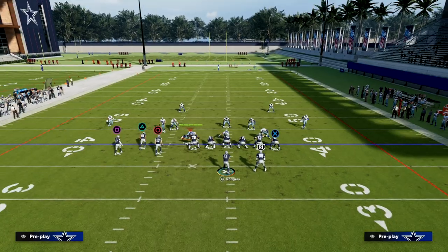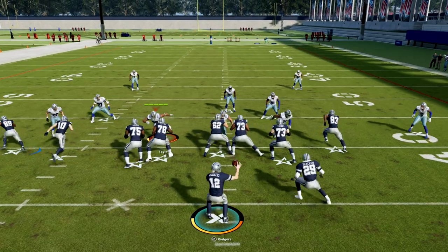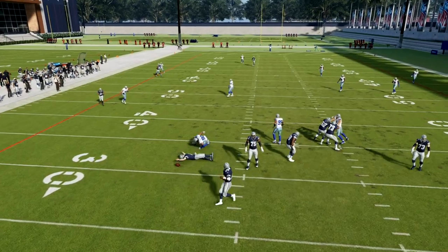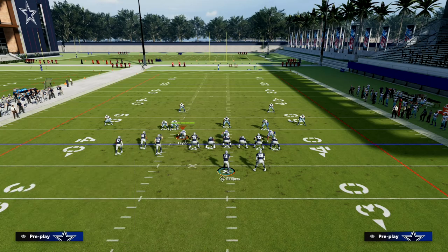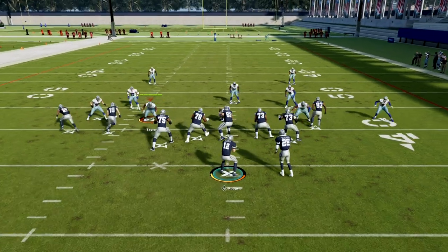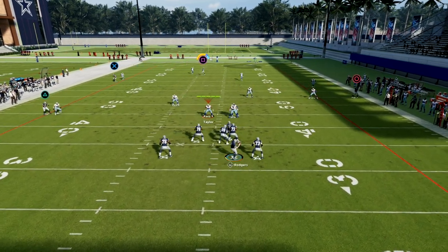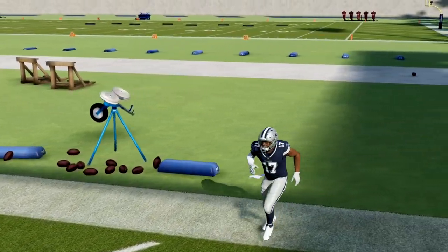Once he gets even with the safety, you want to throw this with a high point. What you want to do is free form and high-point it to where your player has leverage — that's the basic concept. You see how he's even right there? I'm going to high ball and free form it over, and you see it has a chance to bomb.